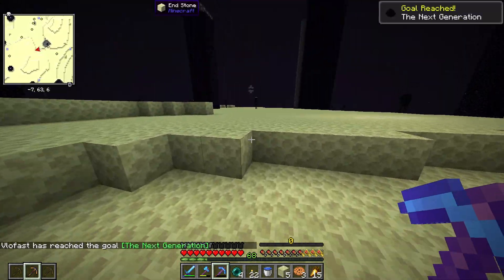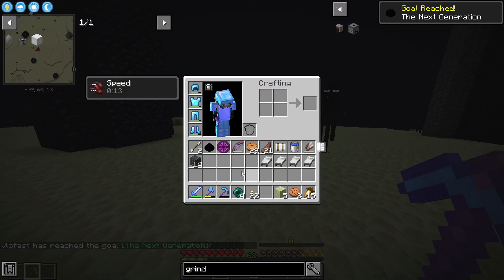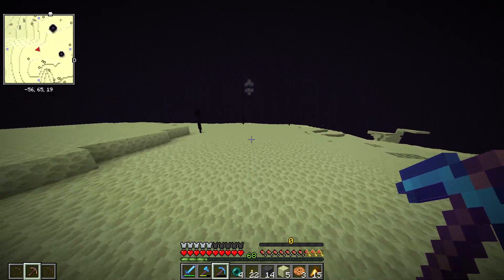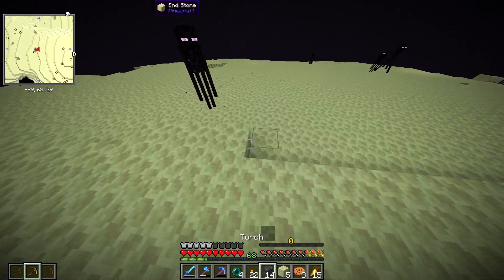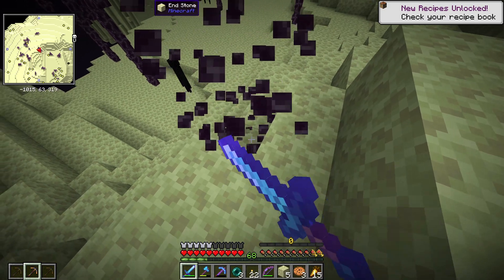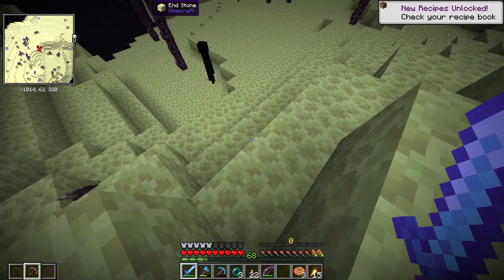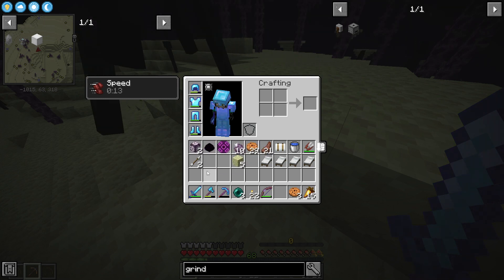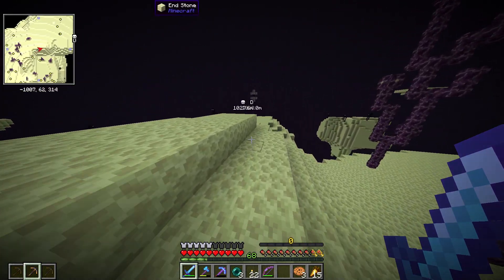Grab the egg - boom, just that easy! Hopefully we have enough blocks to make it. We have ender pearls in case we're a little far from land - we can just pillar up here. And boom - chorus plants! And I also got some flowers. Perfect, now we have everything we needed and we can just go back home.